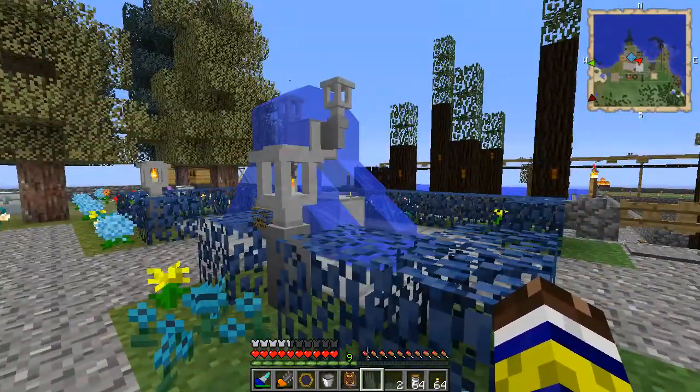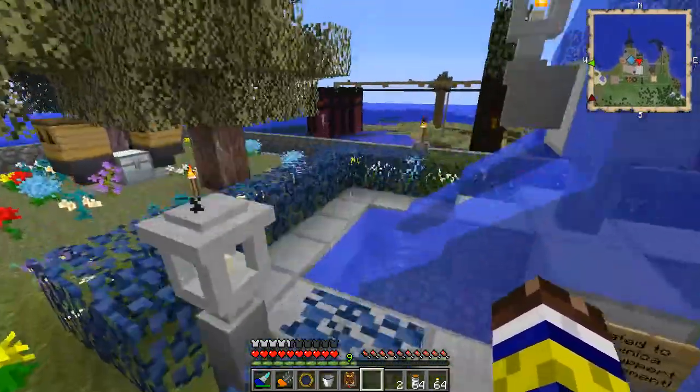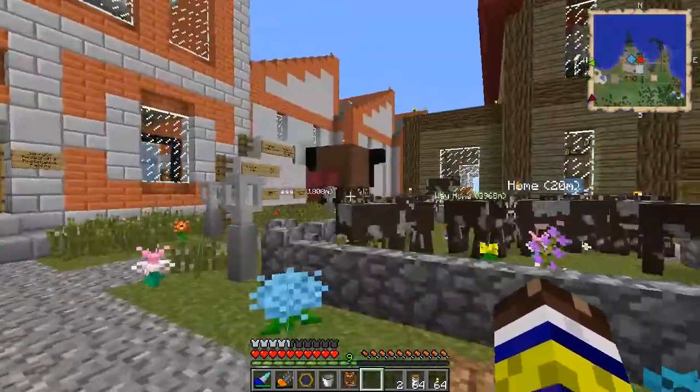First of all, silver wood leaves - yeah, they look nice. I ended up having a bunch of these after I needed to cut down the silverwood, so I figured, hey, shine up the fountain. Let's move on.